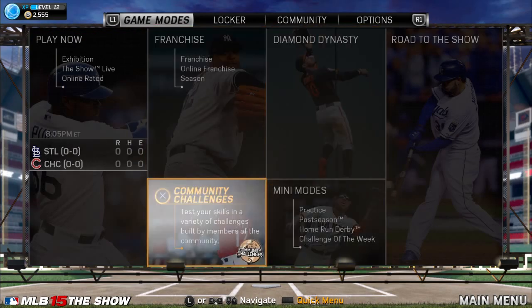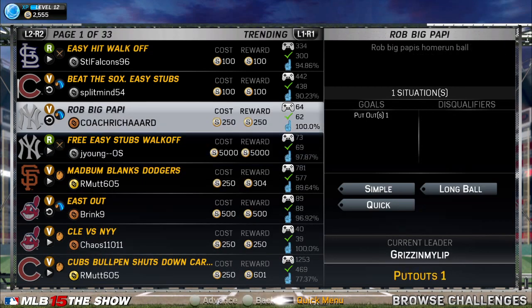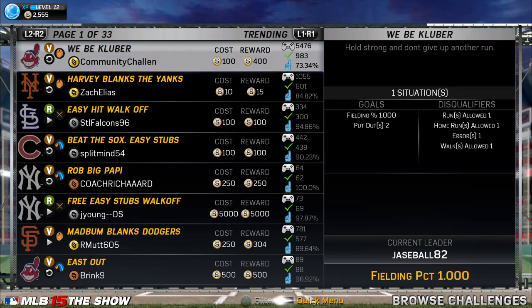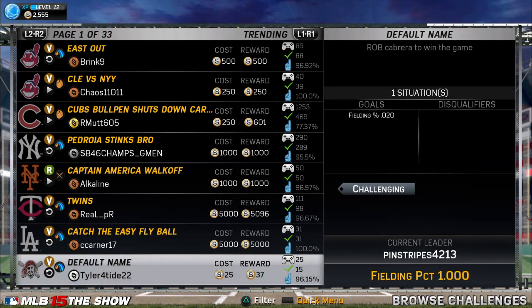The third method is Community Challenges. A lot of these have a cost to enter — like right here 10 stubs to enter, and if you complete it you get 15 back, so really a net 5 stubs. I always look at the check marks and how many people played. Like right here, only 983 out of 5,476 completed it — I would not do that. But this one I would spam constantly because it's low risk and depending on how easy you find it, you can just keep doing it.